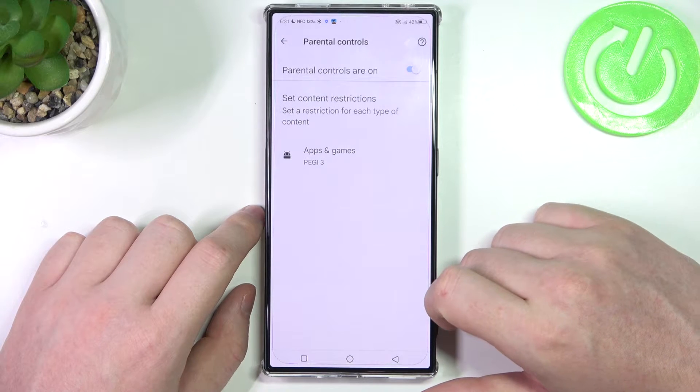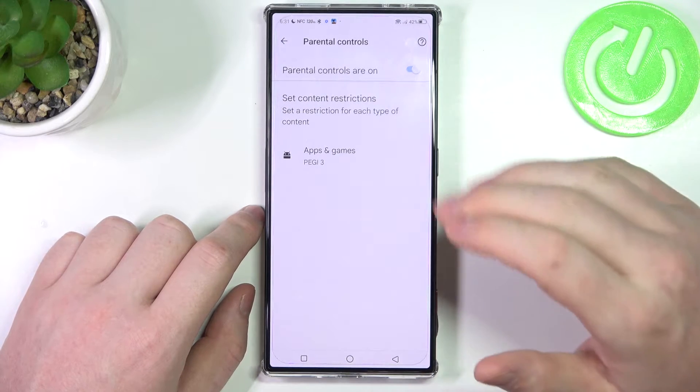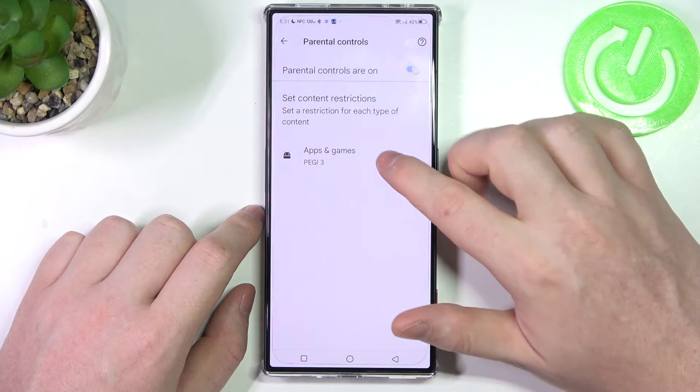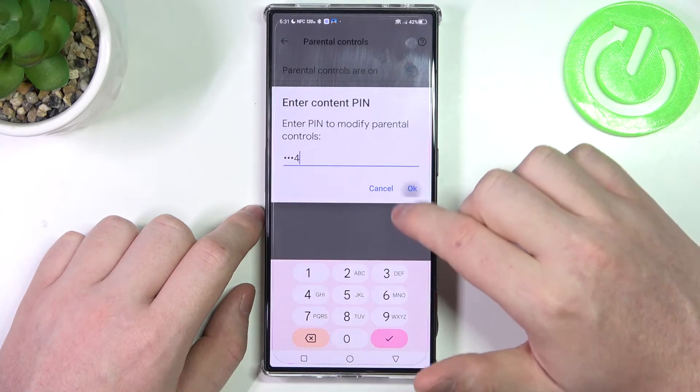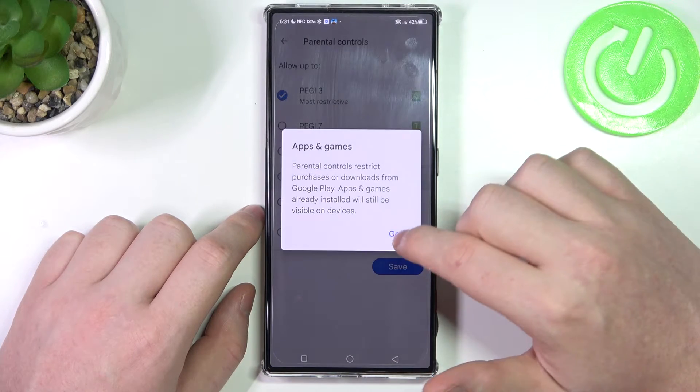Now scroll down for parental controls and here you can either disable parental controls entirely with a switch, or go for apps and games, insert the pin code, click on OK and increase the rating to at least 16.